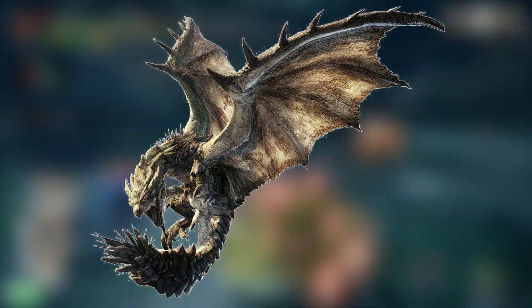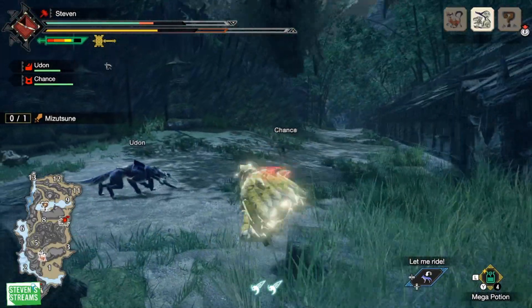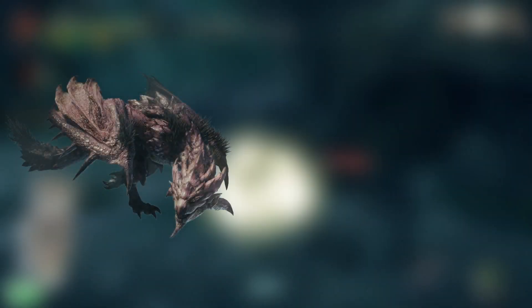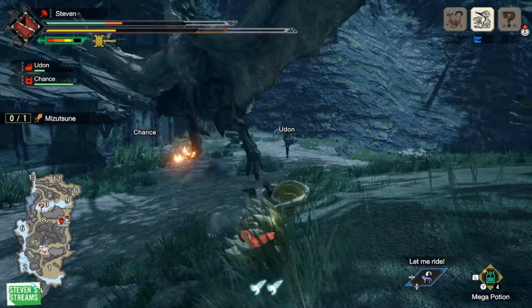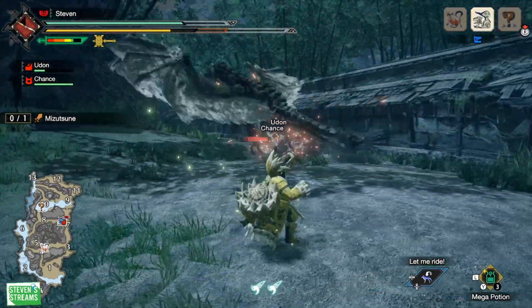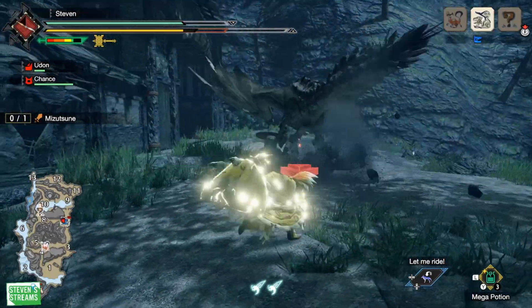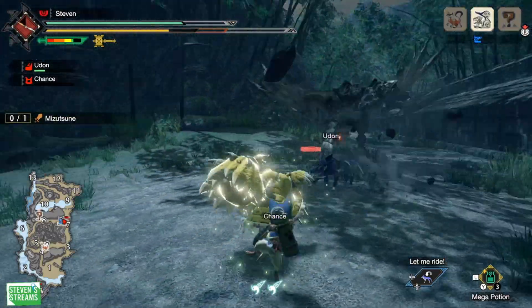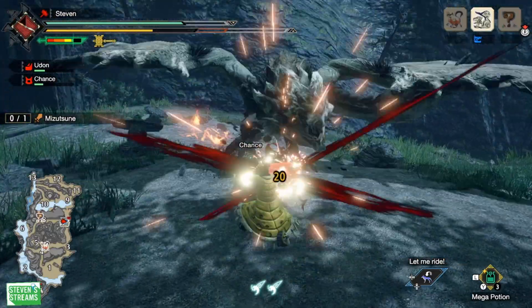Number 5: we have the king of the skies, now we need the queen of the land — Rathian to go with Rathalos. Her iconic status in the franchise is nearly on par with Rathalos, and I would argue sometimes Rathian is a bit more difficult than Rathalos. Plus, for Bandai she has a pink subspecies and a gold rare subspecies. She has fireball attacks including one huge nuclear blast, so she can reuse effect parts already made or they can make new ones. Should Bandai continue the SH Monster Arts releases, we'll see Rathian sooner or later — she's taking the 5th spot.